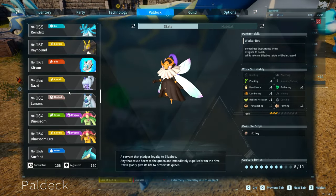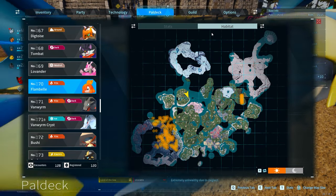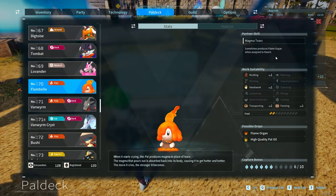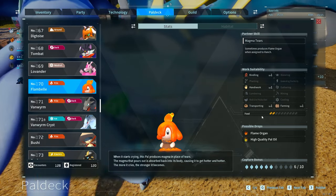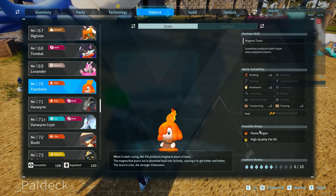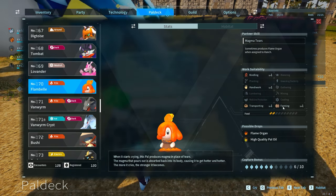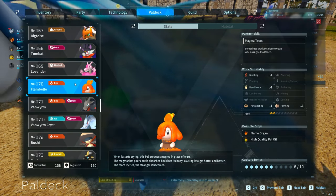Next on our list is another broken thing you can get really easily — the Flambelle. When it is in your ranch it's going to give you a never-ending supply of flame organs. Flame organs are ridiculously valuable, and again it's another creature with both farming and transporting ability. It doesn't cost much food to keep, and they will automatically create a huge number of flame organs for you, which is really useful late game because you need a large amount for many late game recipes. That farming and transporting combination is why it's number two on the most valuable farming list.